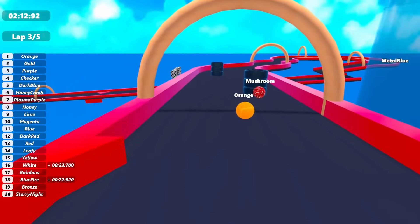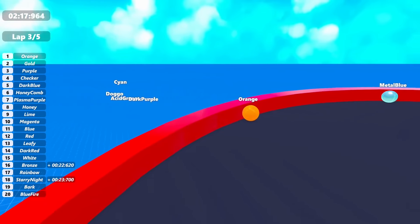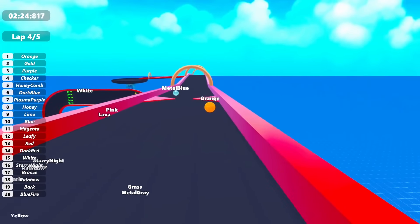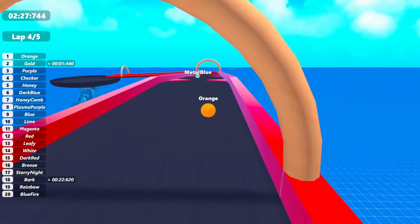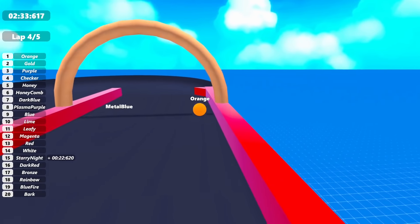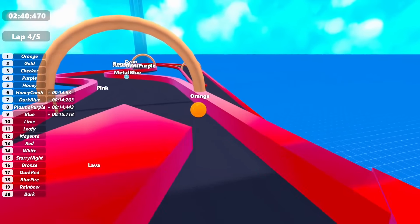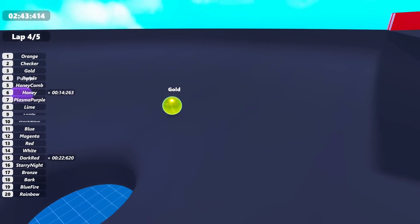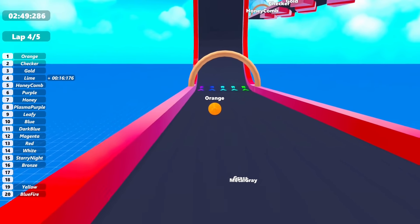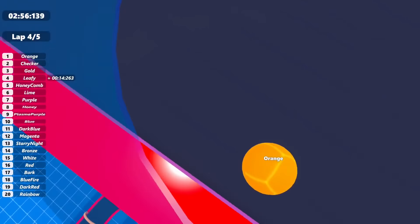I don't know how many competitors we even have left — we've lost a few marbles. Mushroom gets stuck, and another one is stuck near the top. Metal Blue gets some help and moves forward, but then it turns out Metal Blue is actually a whole lap behind, so Orange is still the real race leader. We are now on lap four out of five. Gold is still hung up in the funnel. Orange is flying through the track — things are looking very good for Orange.